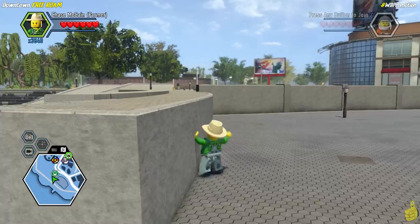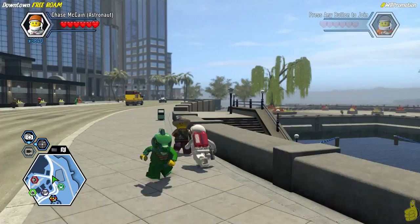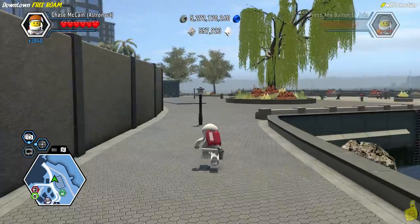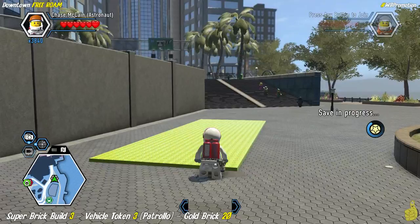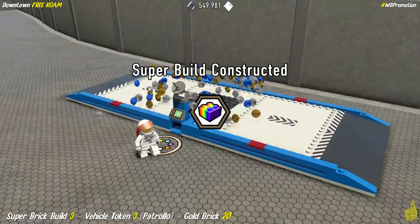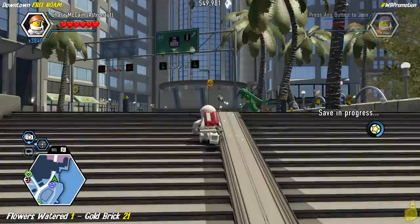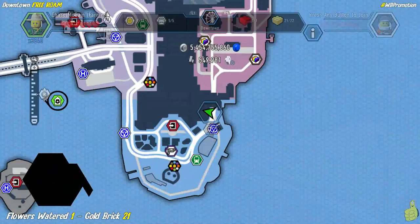We've got a jaunt over to the high Northeast corner where the next couple of collectibles are. There's a super brick build right next to where we did that time trial for the Draconis — it's pretty simple and gives us the Patrollo, which is the Paul Blart mall cop edition of vehicles. That's right — our very own Segway scooter. I've always wondered how well I'd do on one of those. Share your Segway stories in the comments!